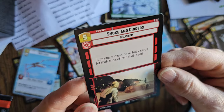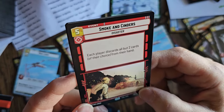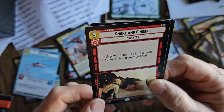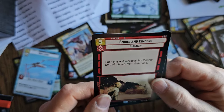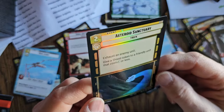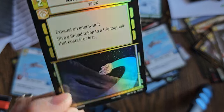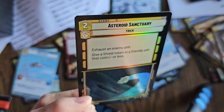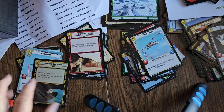Here's our rare card — Smoke and Cinders. That's when Aunt Beru and Uncle Owen got it. Each player discards all but two cards of their choice from their hand. Oh man, this is a game changer — this could really disrupt somebody's game. And we got a common but neat foil card. In the regular version of this Asteroid Sanctuary card this area is white, but with foil it looks so much cooler. Exhaust an enemy unit and give a shield token to a friendly unit that costs three or less.